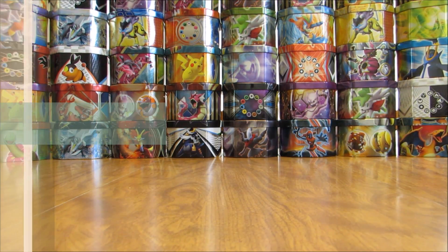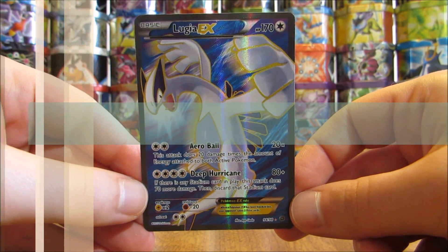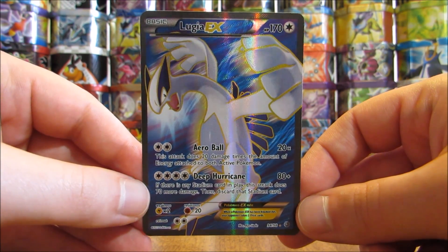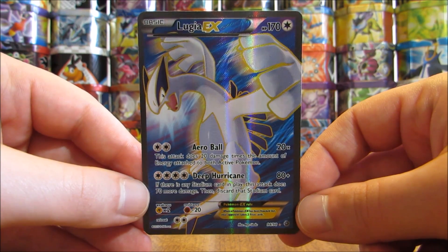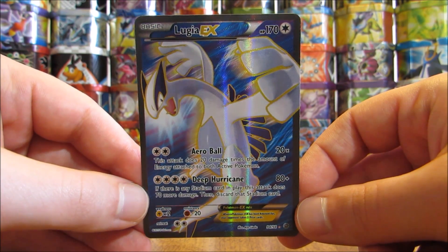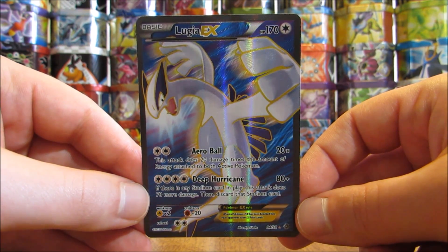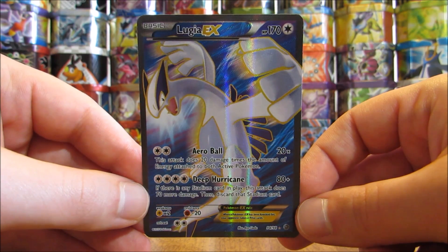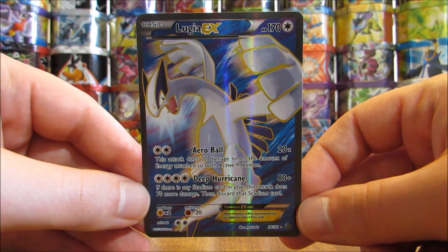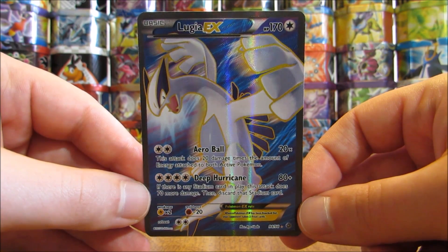Getting into the top 5, my number 5 favorite EX full art card would be Lugia EX full art from the Ancient Origins set. This card made my top 10 EX Pokemon card video as well. I've always been a fan of Lugia — it's very good in the TCG and it is valuable, worth around $21. I'm a big fan of Lugia; it's a second generation legendary Pokemon.